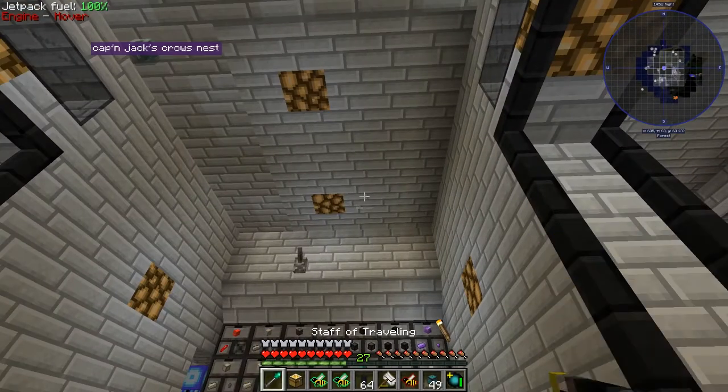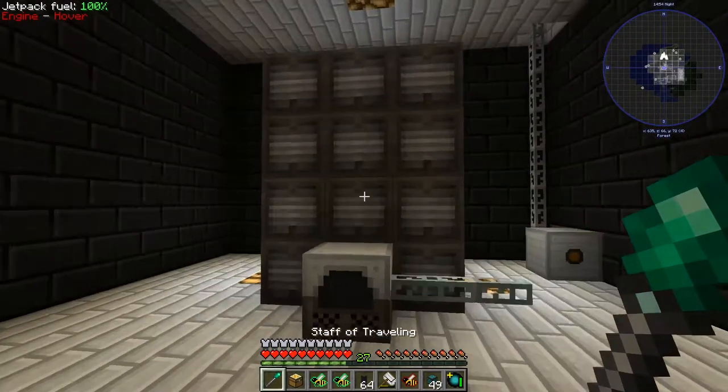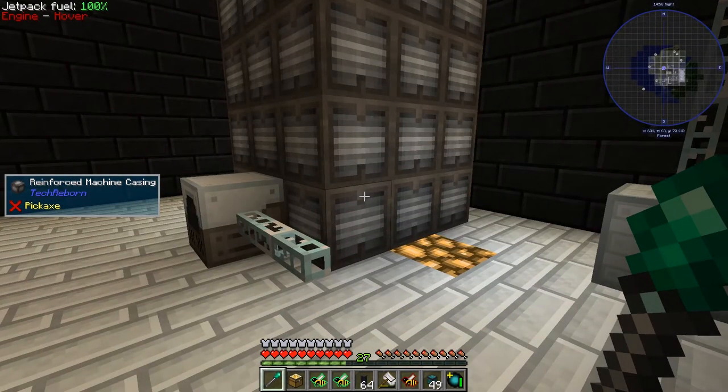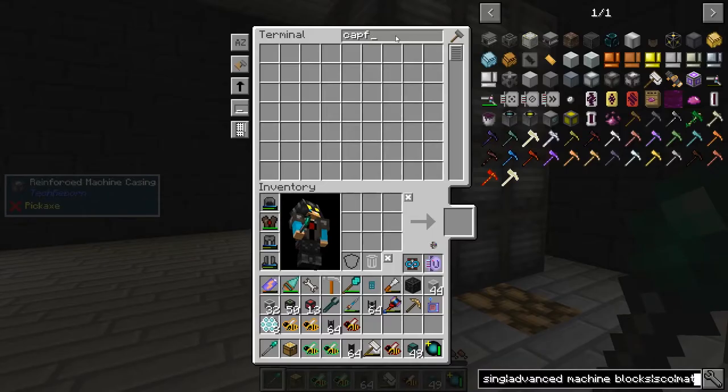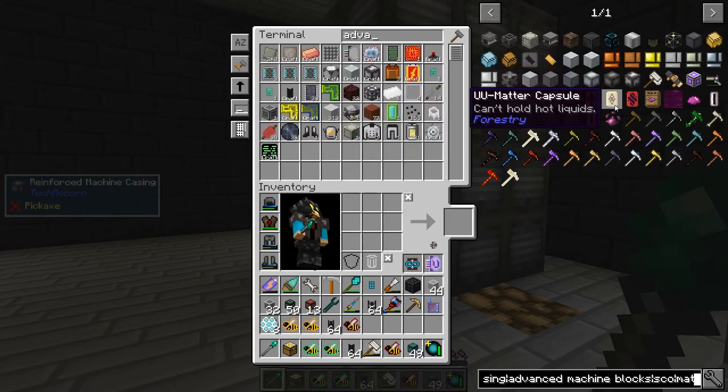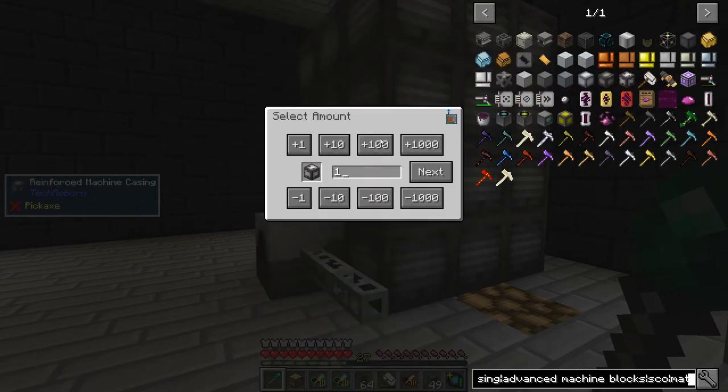So it's three by three by four, which is 36. So let's make these — they're called advanced machine casings. Advanced machine casings, 36 if you please.